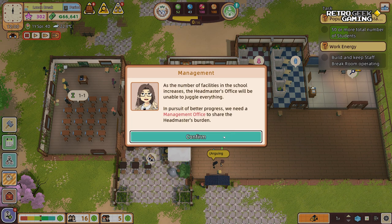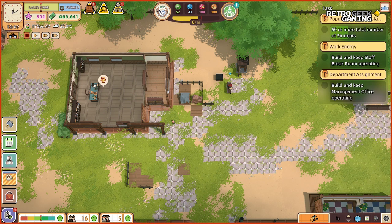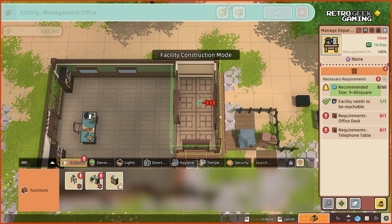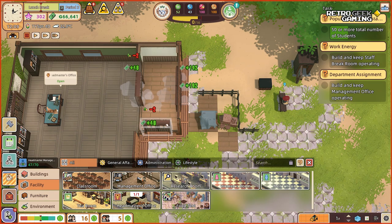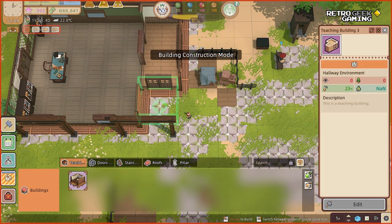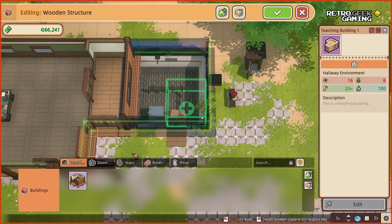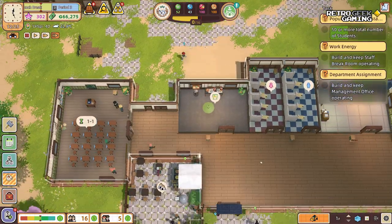As the number of facilities in the school increases, the headmaster's office will be unable to juggle everything. In pursuit of better progress, we need a management office to share the burden. The minimum is nine — that is eight, isn't it? Maybe we first make the building a little bigger because there's actually nothing in there. Let's do all of that and then we'll build the management office right there.